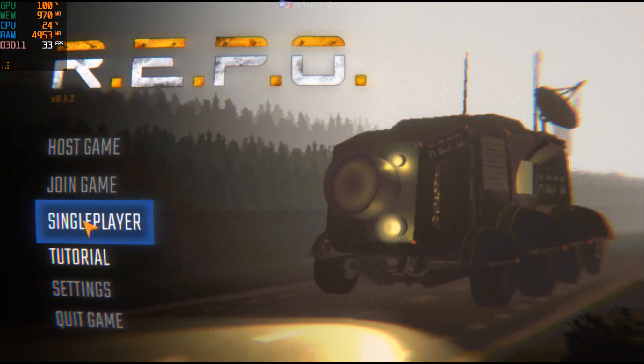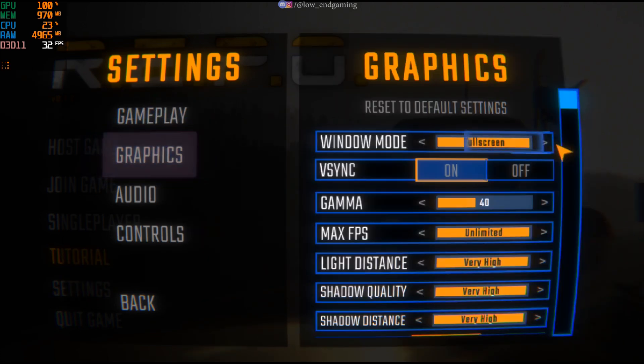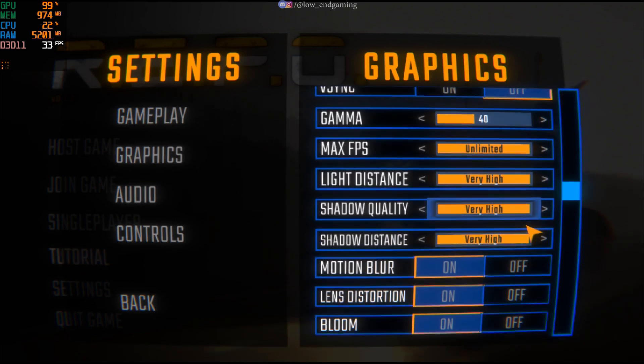Open Repo and navigate to the settings menu, then go to graphics. Copy my settings exactly. Set window mode to full screen, turn vertical sync off, set max FPS to unlimited, and adjust all other effects settings to very low.